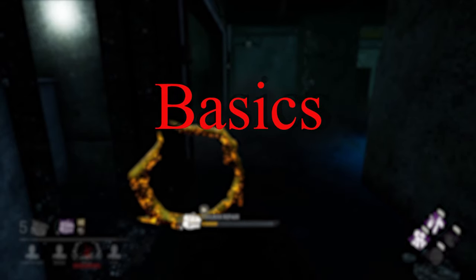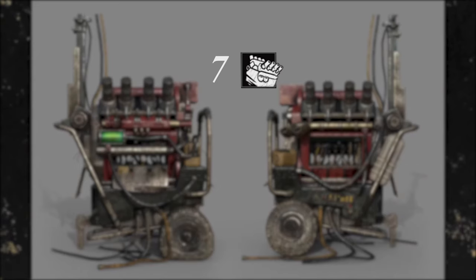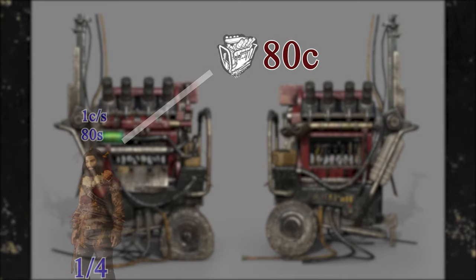Let's start with the basic numbers. There are seven generators on the map, five of which have to be completed. You can detect them through their flashing lights, stuck on the pole attached to it or to their environment on fully or partially indoor maps. A generator has 80 charges. A single survivor will take 80 seconds to fully repair a generator — one charge every second. This time will be divided by the number of people currently working on that generator. But there is a catch: there is a 15% repair speed penalty when working on a gen with multiple people.